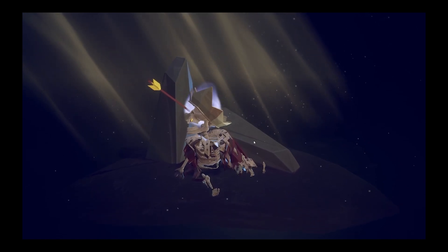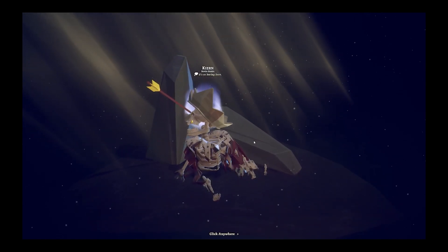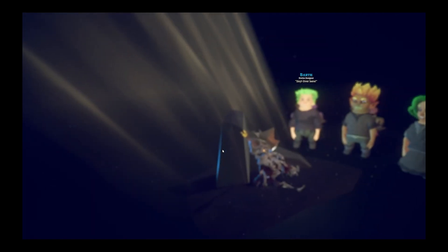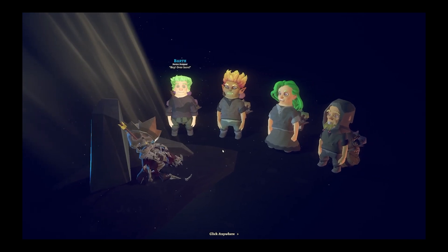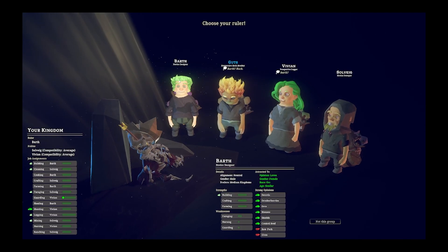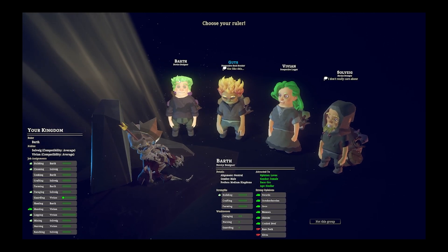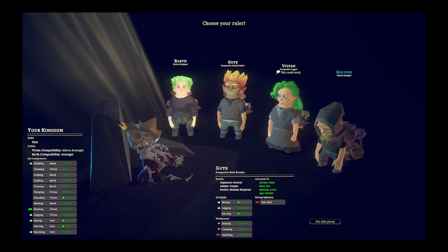There are some basic rules while picking. One of the important ones is choosing the relationships between your people — some of them are not going to like each other. You're not going to really want to team up an elf and an orc. First you'll see their names in blue, and right underneath you're going to see what their job title was before entering your kingdom. So we have a designer, so he's going to be a good builder — he's going to like building. He is a rock breaker, so like a miner, he's going to like mining.